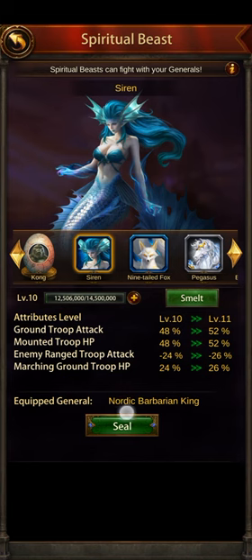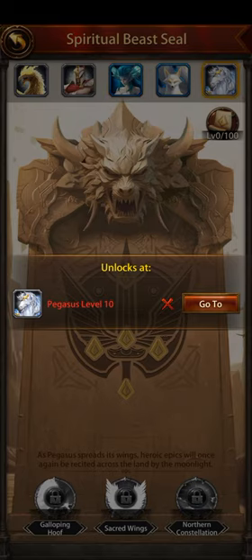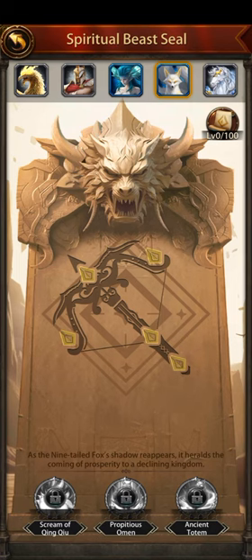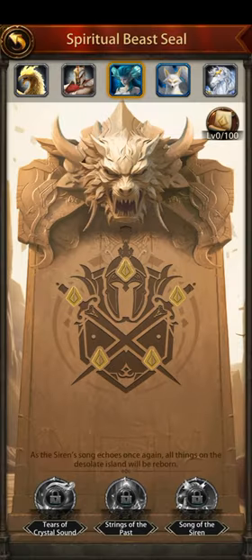This is a great upgrade from Evony — the Seal. When you tap on the spiritual beast you'll notice there are some designs. For Pegasus it's a sword, for the Nine-tailed Fox it's an arrow. For Sirine it is cross swords, and you can see there are some dots on those designs representing upgrade slots.